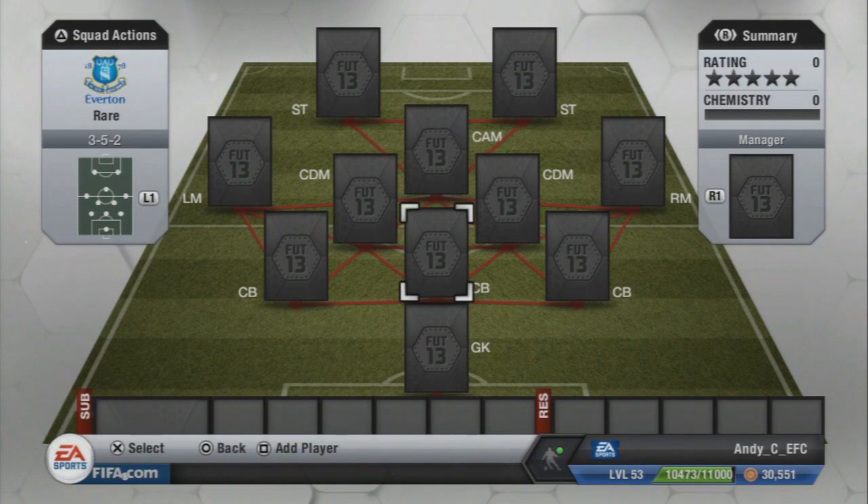Welcome back to another squad builder — this is going to be a special one as I've got to pick up two more extremely rare players. I previously did a squad builder with Porto Hulk, Ajax's VanderWheel and similar players — I'll leave a link in the description. You guys recommended more extremely rare players and I've built a team around them. These guys cost a lot of coins when they're even on the market, so there'll be a link to FIFA coins for sale in the description as well.